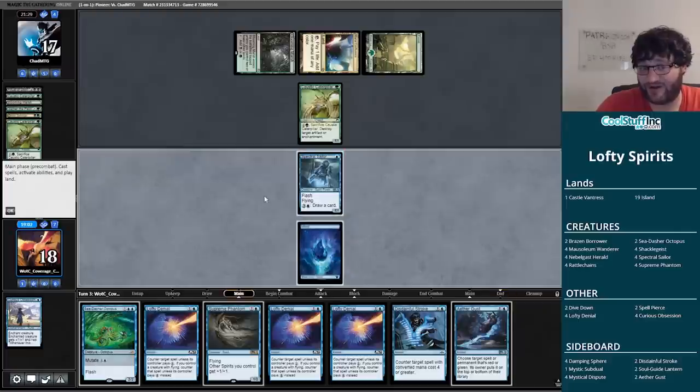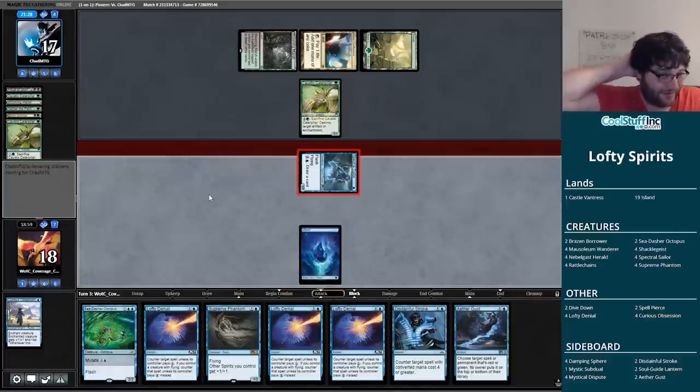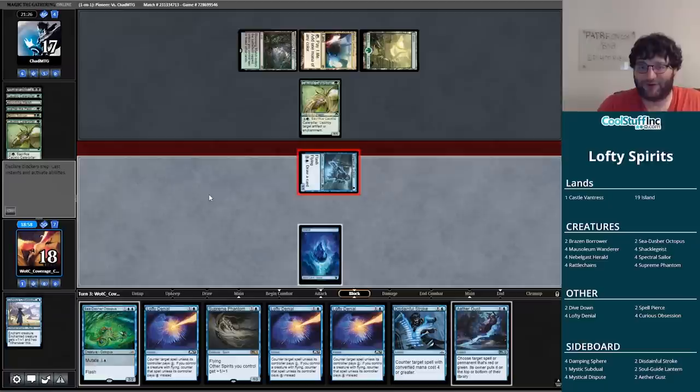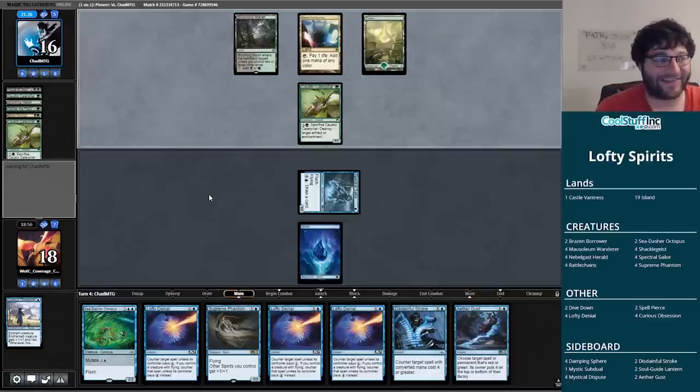It's actually a pretty defensible keep, particularly after mulliganing. That said, it might not work out here. We'll go on to game three — putting the island back. Hey, we accidentally played with 62 cards and it worked out, so I figured I'd give it a shot. I didn't know what to cut. Too used to playing on Arena — bad habits — Arena always hooks you up.